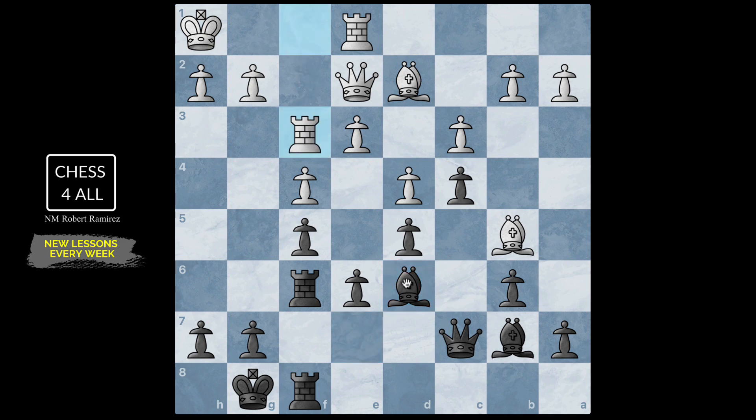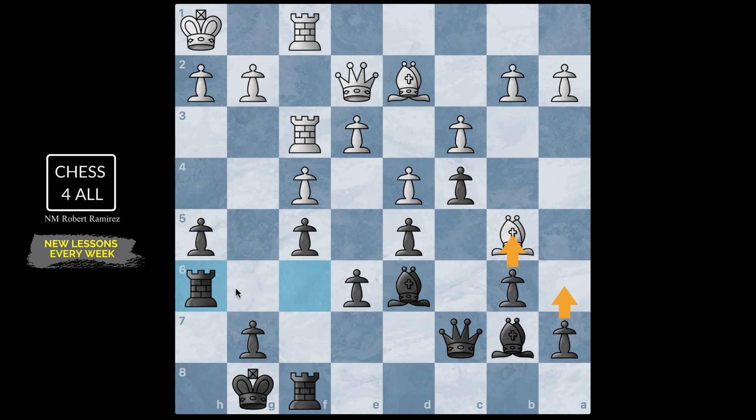After bishop d6, rook f3, Capablanca simply looked for a way to be prophylactic and stop that kingside expansion. If we make sure they never unleash this attack, we can execute our plan on the queenside without worrying about anything else — at that point the white pieces have no choice but to defend with no counterplay on the other side. So after rook f3, the black pieces played pawn h5, controlling g4 with the two pawns. Then rook e2, f1 — bringing more pieces to the kingside.